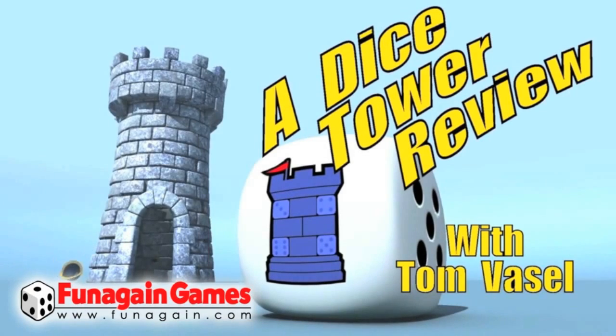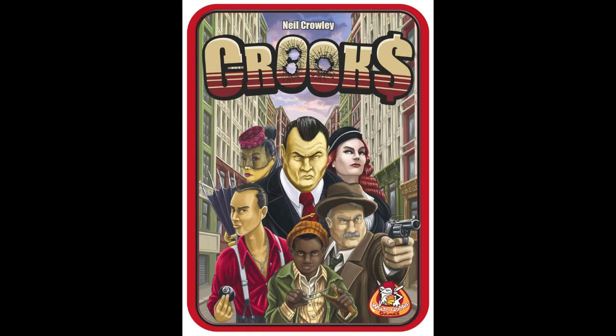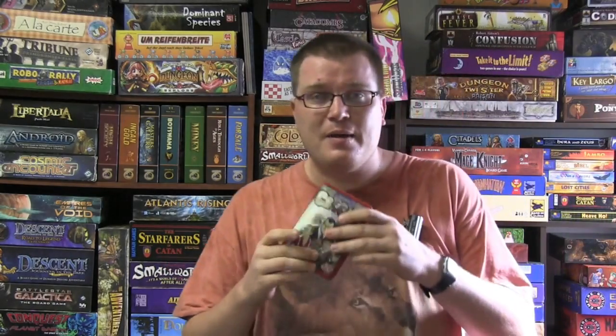And now, it's time for another Dice Tower Review with Tom Vassell. Today we're taking a look at a game in a tin from White Goblin Games called Crooks. This is a very simple card game. It emulates a tile laying game — games where you put down tiles and try to have the highest number in a specific row or column. But it's a little bit different than that. Let's take a look.